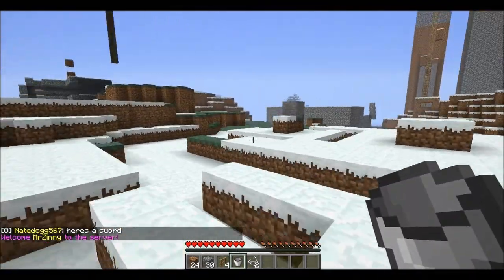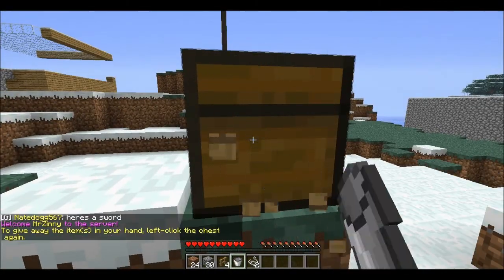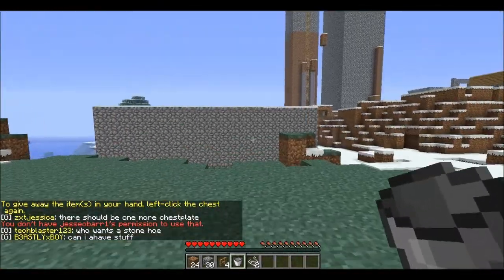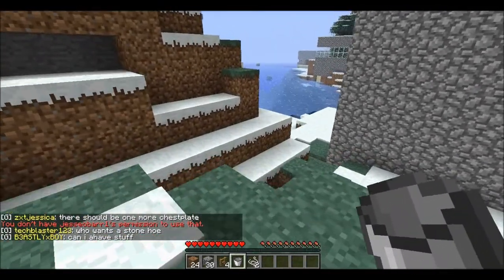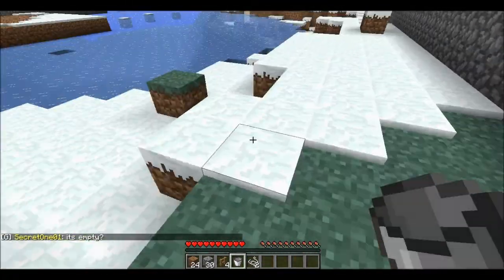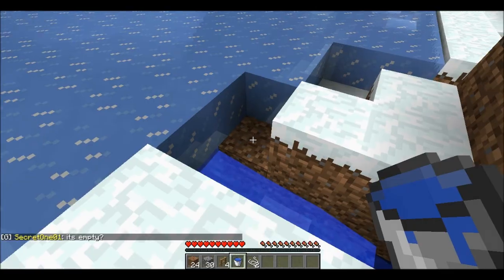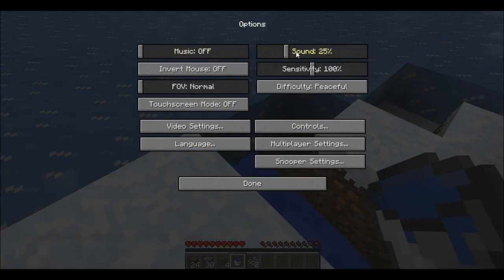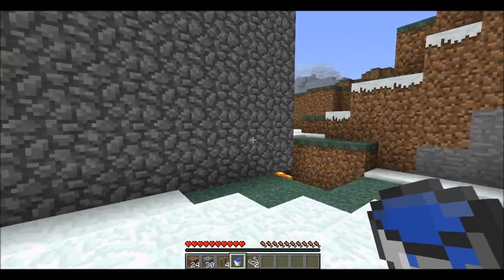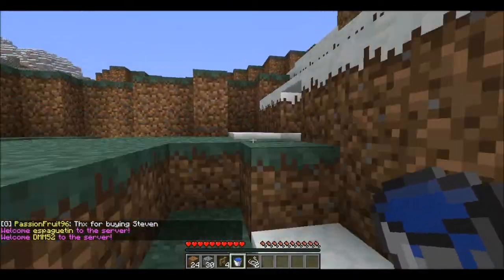So what I will do is I will kind of show you what I have been doing. I have just started my world, and when you first start you go to a spawn point. It's a safe zone. And what you do is you have to leave the safe zone and get enough stuff to make a chest.